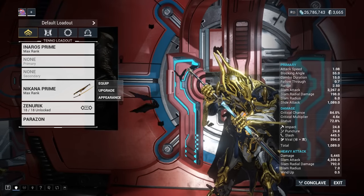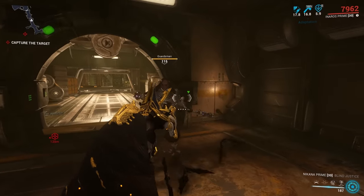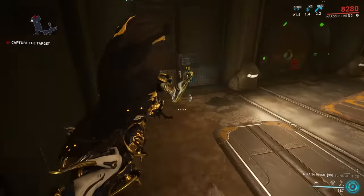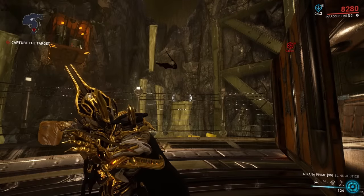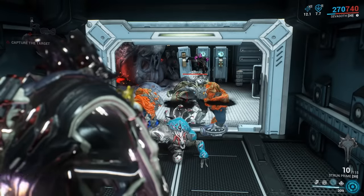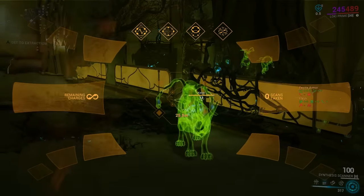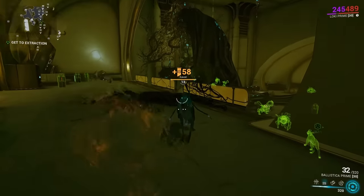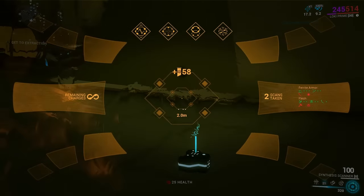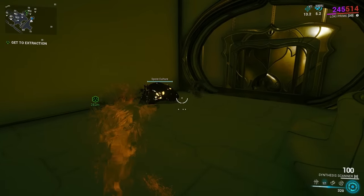Blind Justice is the only stance in the game to change almost all weapon animations — it changes the Nikana's blocking, front and back finishers, wall attacks, and even the idle animation. Infested Leapers take significantly more damage while leaping as well as during the leap's windup. You can use Ballistica Prime's passive to scan Feral Kavats twice: scan the Kavat, kill it with a fully charged shot, then scan the ghost again before it disappears. Even as a ghost, the Kavat can still drop genetic code.